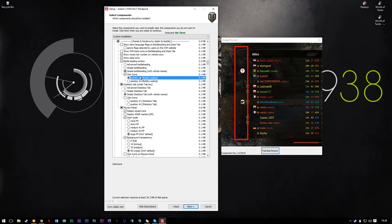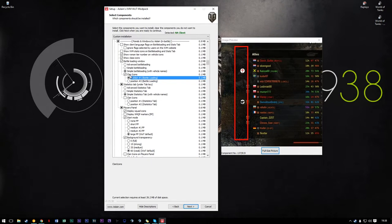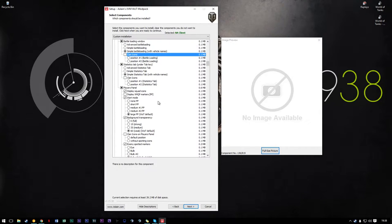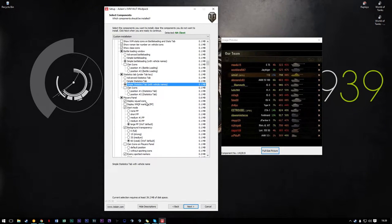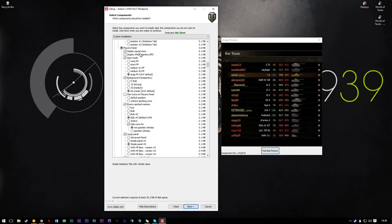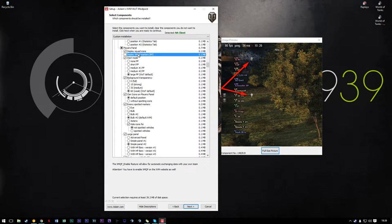Clan icons — I usually leave them off, they just don't really matter to me. If they're in the same clan it will pop up in their clan tag and they'll usually be in a platoon. Statistics tab — I use the same thing as in the battle loading window. Players panel: squad icons I find super useful — it's good to know who's going to be working together and who's going to be more effective as a group. XMQP markers — basically people sharing extra data about whether their tank is spotted or anything else. I don't use them, I don't care. There aren't many important things you can learn from XMQP, so if I don't personally use it, it would be irrelevant for me.